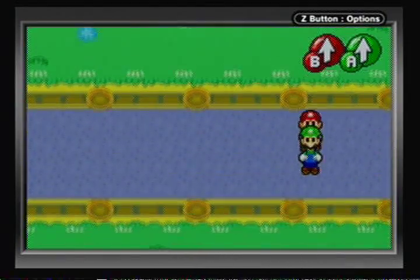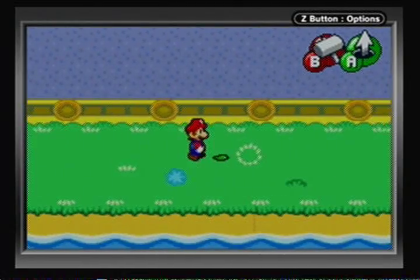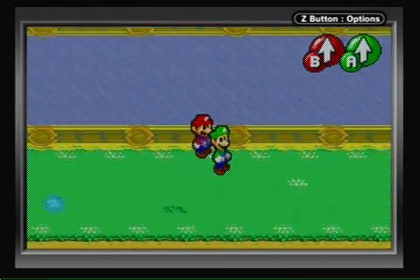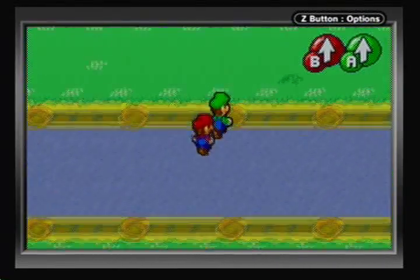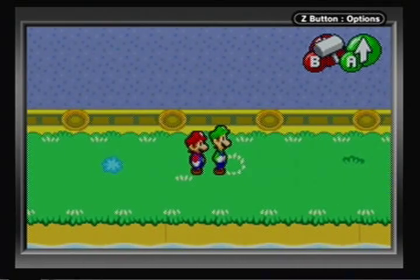Another Chuckle Bean — make sure to check up here. Looks like we got everything. I hope the cutscene doesn't trigger, because we still have a ton of stuff to get down here. I really don't want the cutscene to trigger prematurely. I don't think it will. We got those at the end of the last episode. Down here, here's another one.